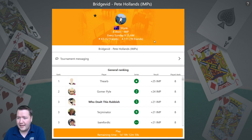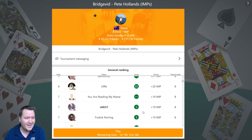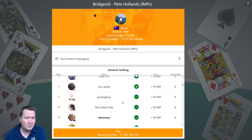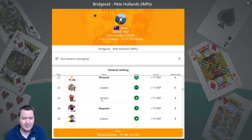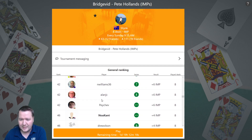We've got 111 people playing currently. Winning is RB with 25 IMPs, second place is Goma Power with plus 24, and then equal third is Who Dealt This Rubbish, Turgminator, and Bamford TC. Scrolling down, Must Be Pete is at plus 18, Can't Compete With Pete at plus 17 — a few good challenges to beat.